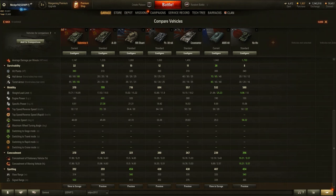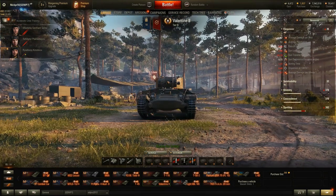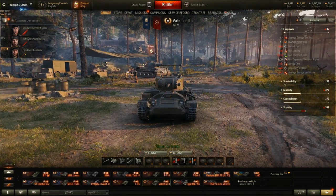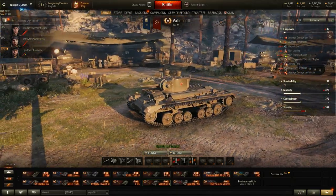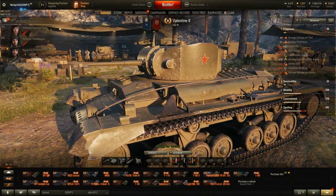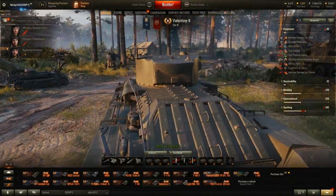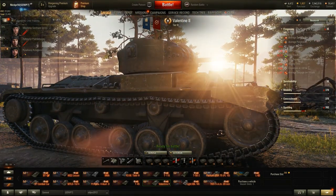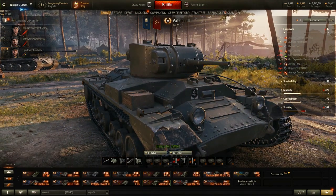That sloped armor doesn't hurt either. If you look at it right here, these plates are incredibly thick, and if any players try to shoot you at the turret ring, there's a good chance they'll ricochet off the sloped cover. The slopes on the sides also help. It's not as sloped as the AMX-40, which is completely curved, or the BTS-V from yesterday. But don't let it fool you — it's a pretty heavily armored light tank.